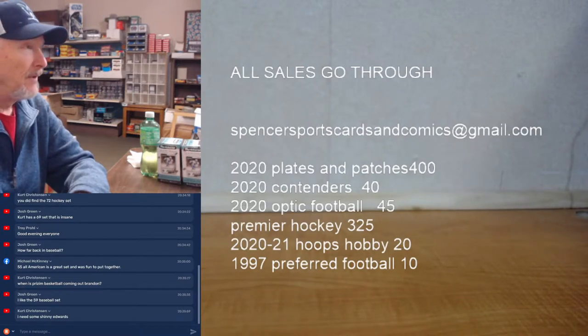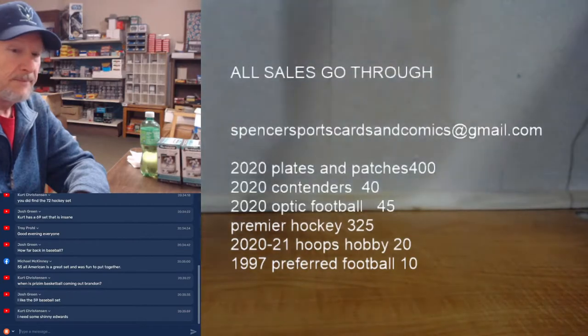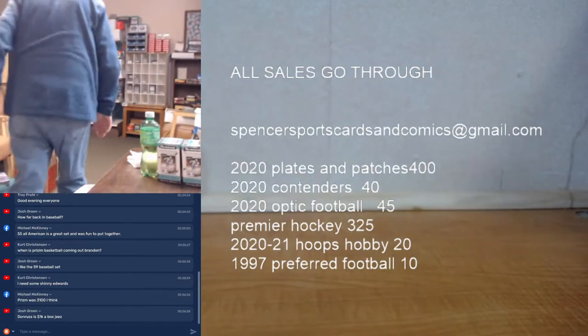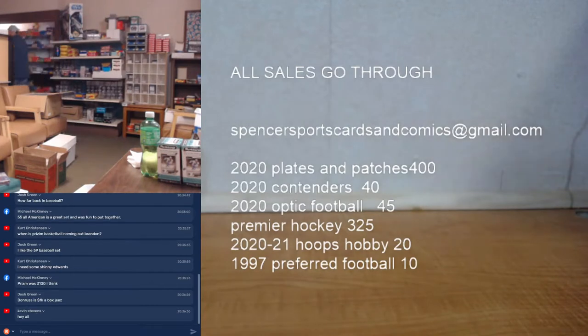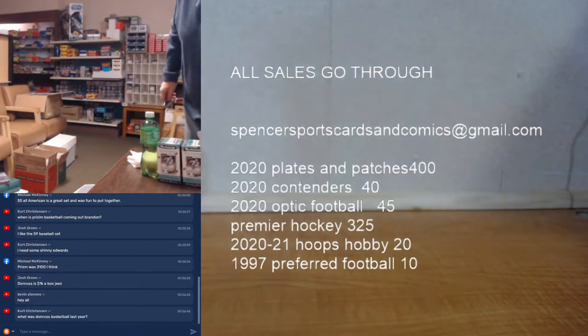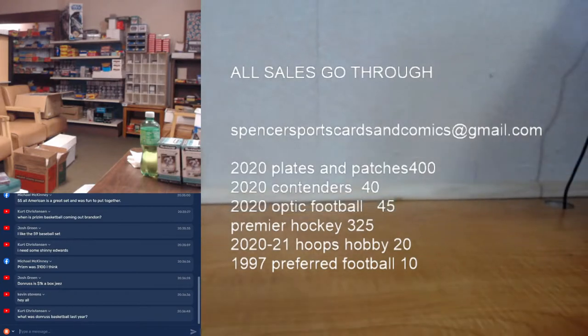Or getting in a fistfight over Prizm retail — that's what's gonna have to happen. We got a little Hoops sold, some Preferred sold. My last football tin in the store just got sold, already at $3,100 — things are stupid. There's one right above your head on the end of that top shelf. Donner's basketball last year when it came out was like $150 bucks — right now it's like $1,500. It had those Net Marvels. Yeah, Net Marvels.